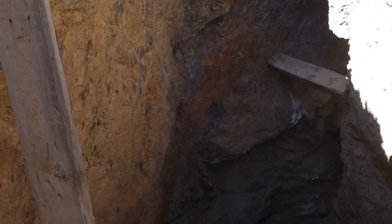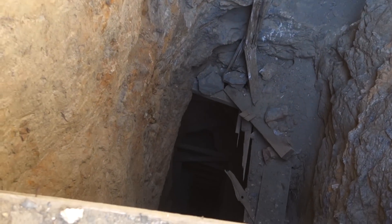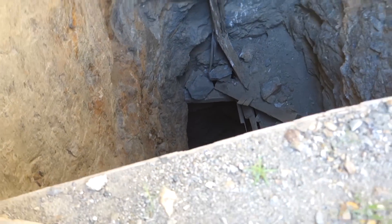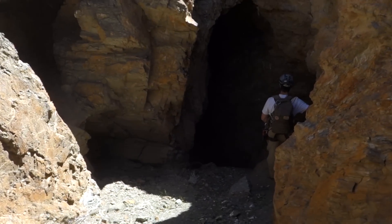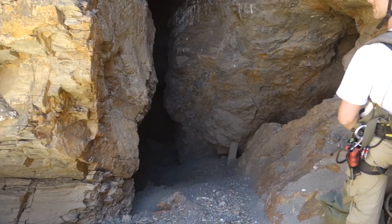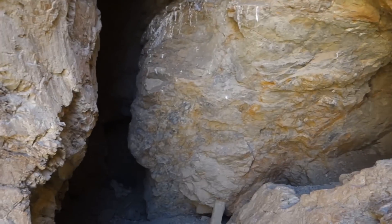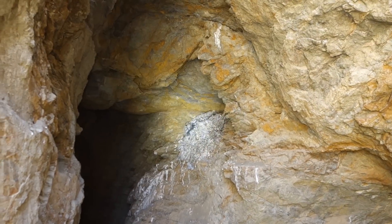Here's another look at the vertical shaft of the Emperor Mine. It goes down a long ways. Looks like there are a few wooden platforms down there. We're going to try to enter the mine through the stope. There's some cable on the ground and what looks like a bird's nest, maybe an owl or something.